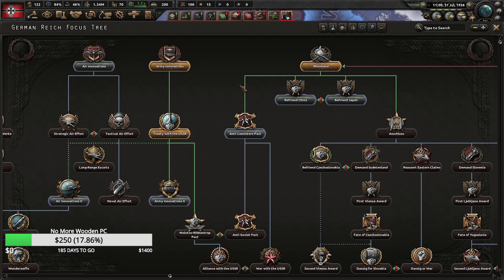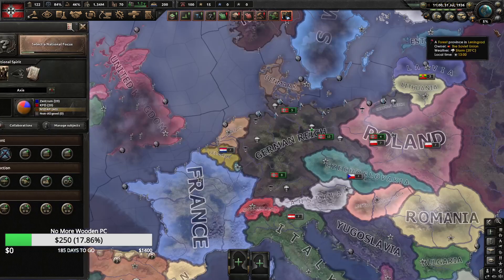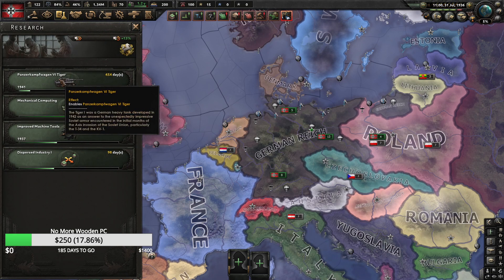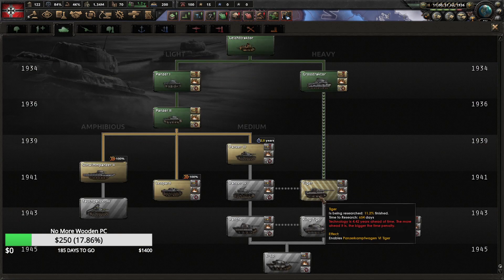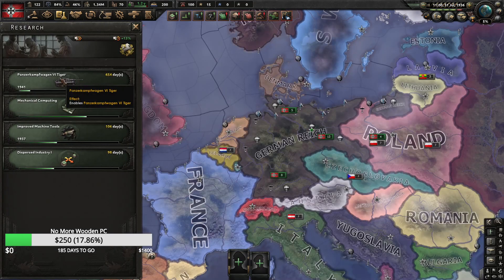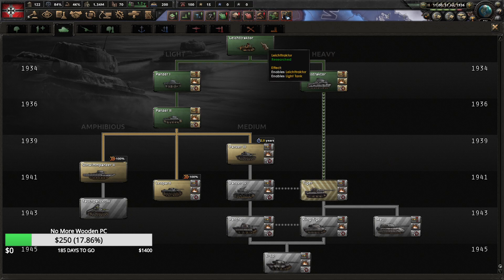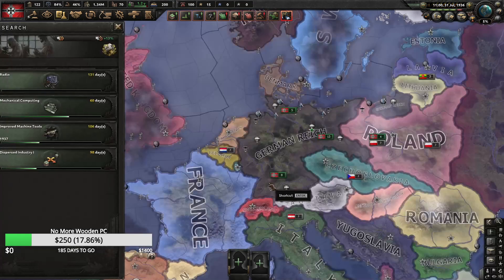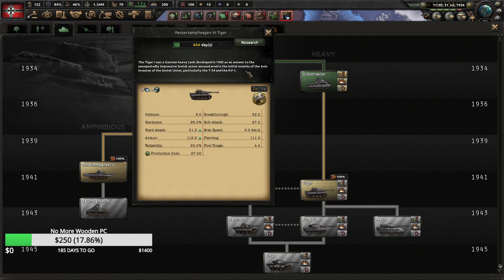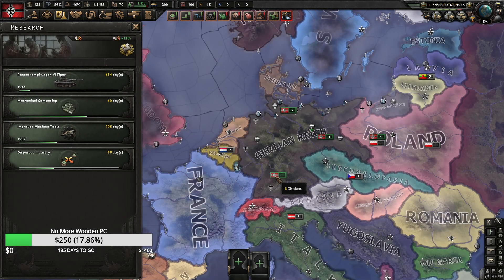Now I want to show you how to apply the bonus from the Treaty with USSR. You might be asking yourself: I'm already researching Tiger 1, how could I possibly apply the bonus from the focus tree? Simply click on the Tiger 1 research slot, click off of it onto something like radio, and then you'll see the 100X bonus appear there. Then just click back onto Tiger 1.